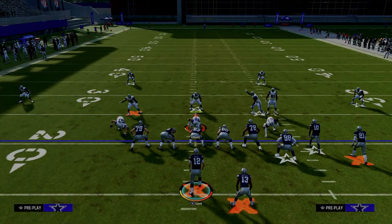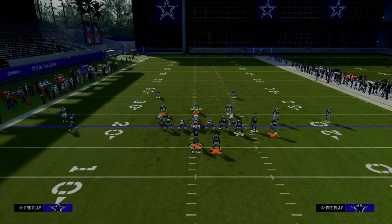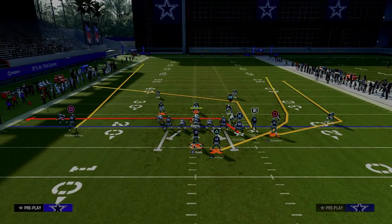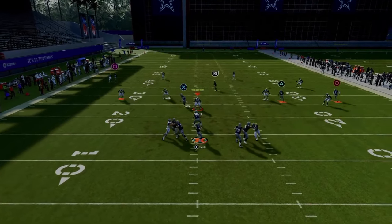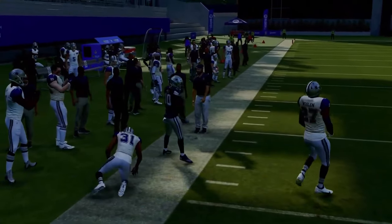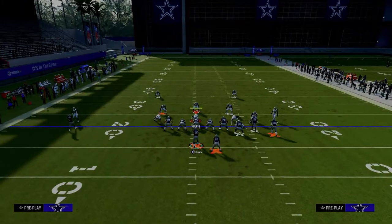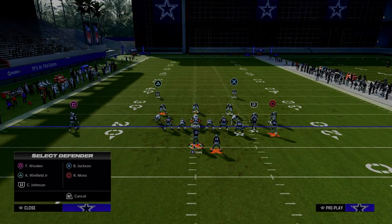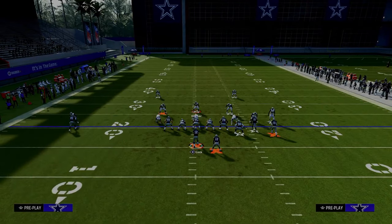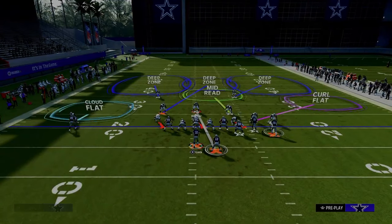This forces them into defenses like Cover 4 drop and Cover 3. Against baseline press Cover 4 drop, your running back on the wheel gets open, and you'll also have the slot receiver wide open on the sideline — a nice high-low between those two. Some people will also go with a solo-side cloud flat zone, which is rare, but if they do, just be prepared for that.